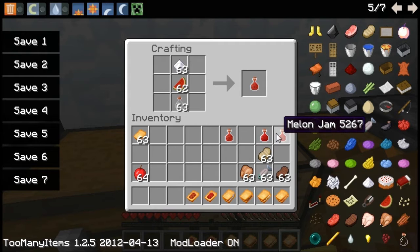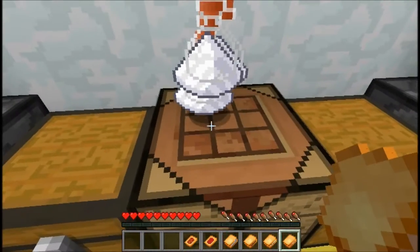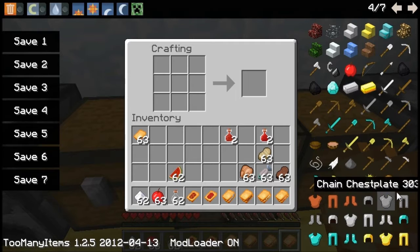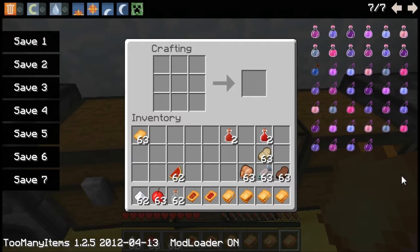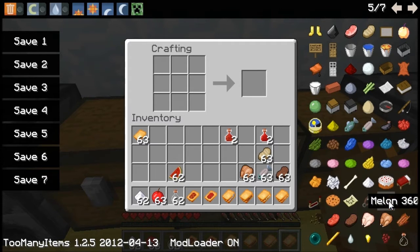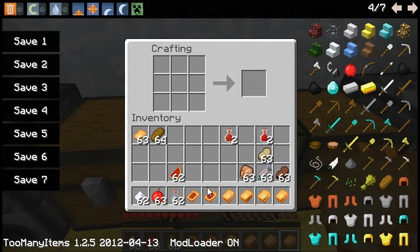And we have apple jam as well. Now I'll show you the sandwiches. To make bread slice you need some bread — we take the bread, put it in any of the slots, and you get five bread slices.